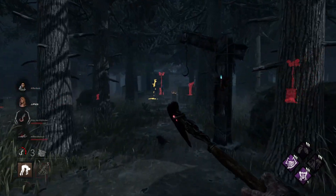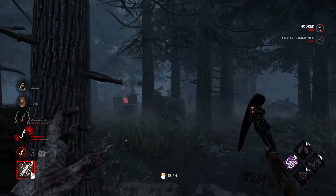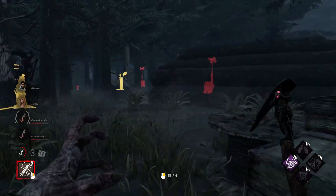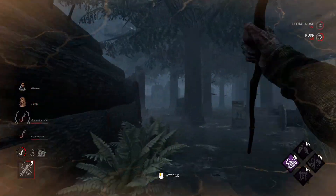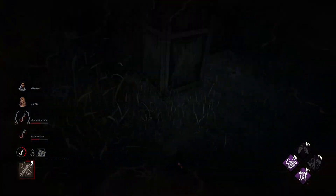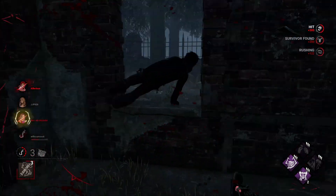Since they don't unhook immediately, I decide to hook them close together so I can get the double proc, or at least camp them — because it would be far more beneficial to do so. I actually go away to encourage them to get a quick double unhook so I can get all three stacks.